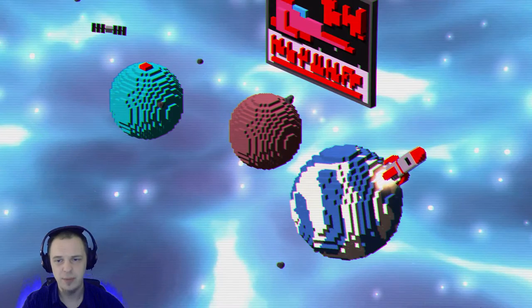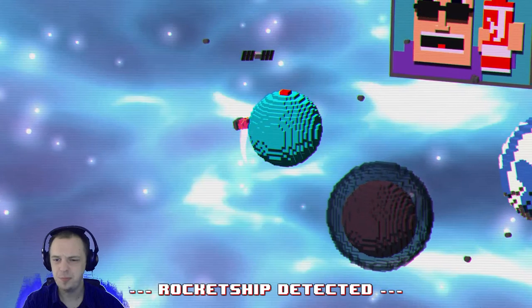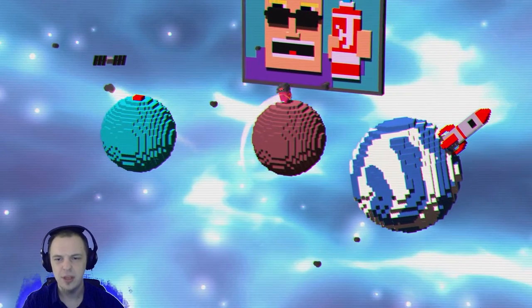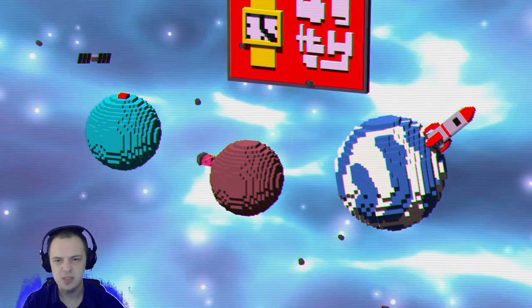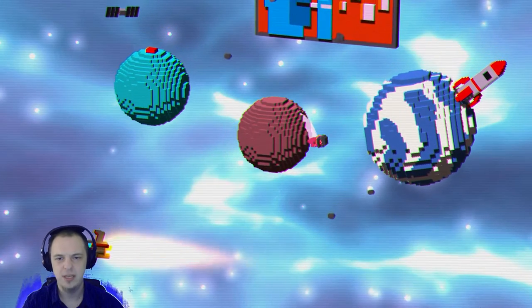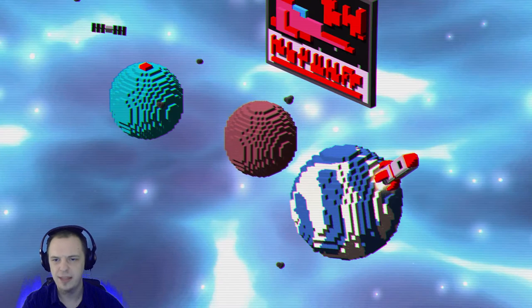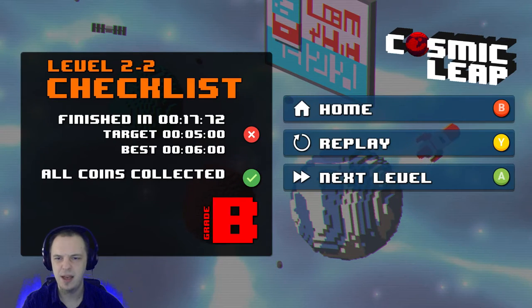The controls are quite a bit awkward. I give the controls 1 out of 10. It's a bit hard to describe. You can point one direction or the other. You can also stop, but then to get going again is quite wonky, especially on a controller. It might be a little bit better on the keyboard, where the directions are completely definitive — left and right. But with a control stick on a round planet, it becomes a little bit weird.